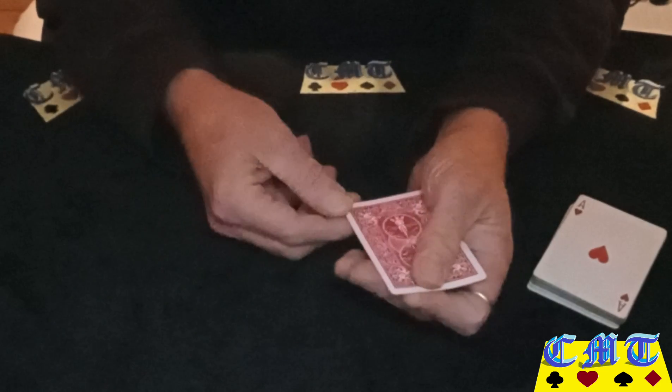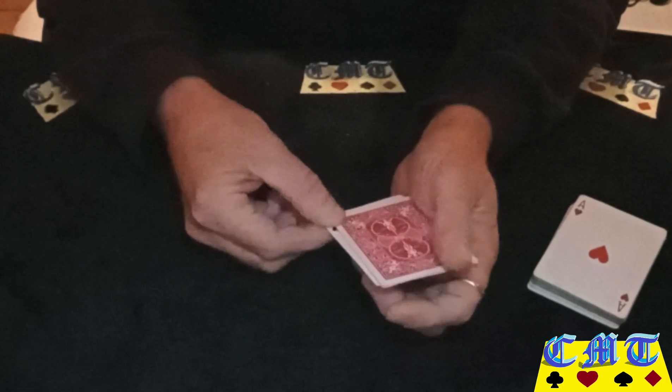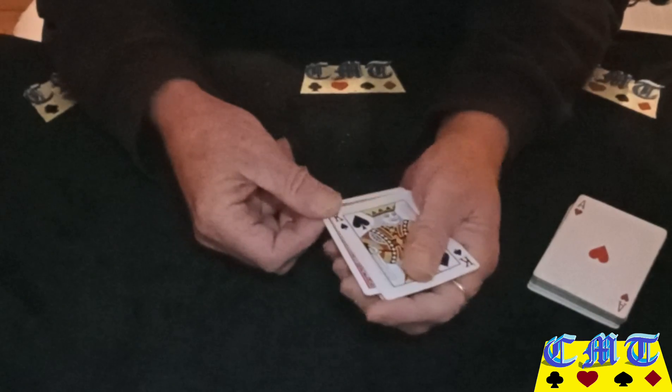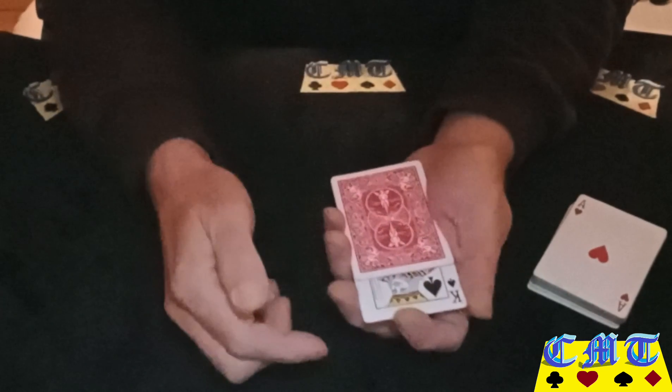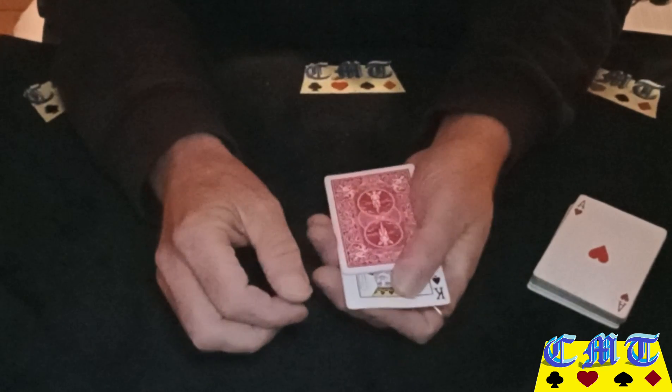Do that move again — this time keep them the same way so you just turn your hand. The queen turns into the king. Same move again: catch your break, pull it down, pull those two out, but this time put them down so that they're in a jogged position with the king sticking out. Make sure it's square with the queen, because this is how you're going to sort your packet out.